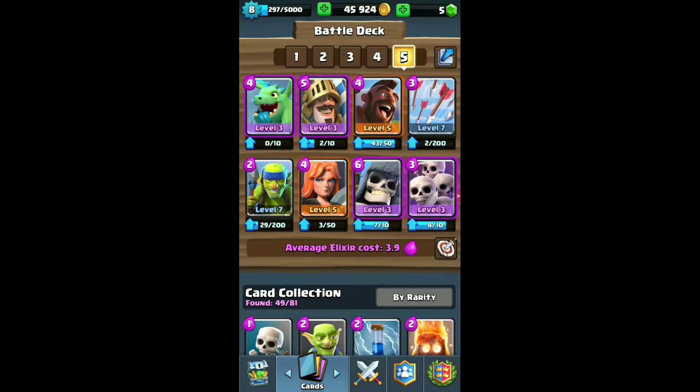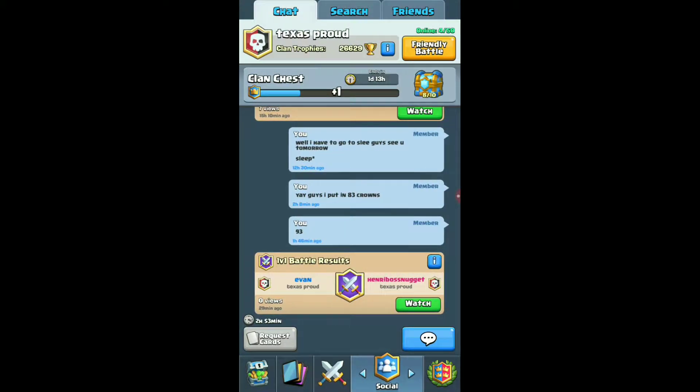The deck I used all the way through to the Royal Arena was this one right here. If you want to use it, I'll give you a second to copy it — go ahead and pause the video. All right, since we're back, let's go. We already have the clan chest.